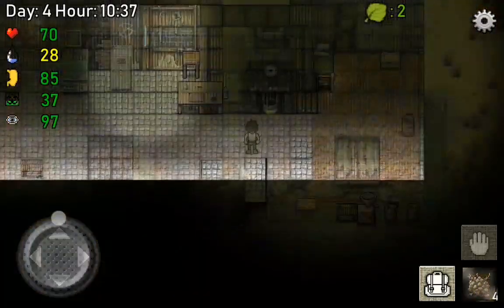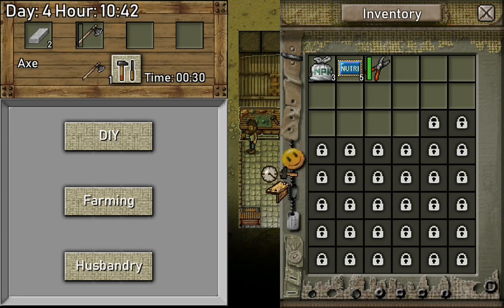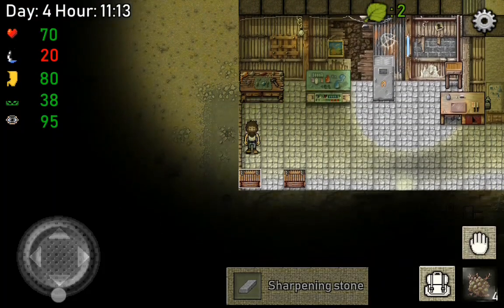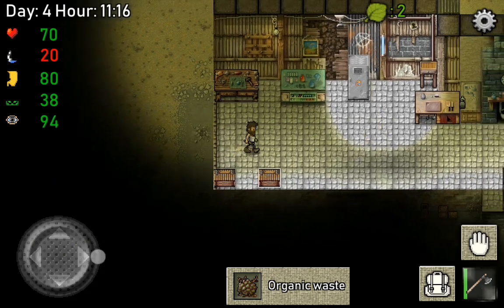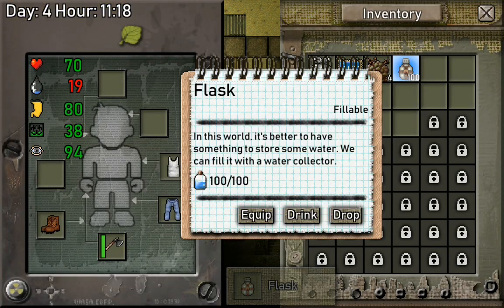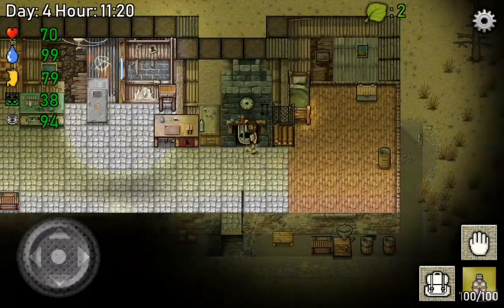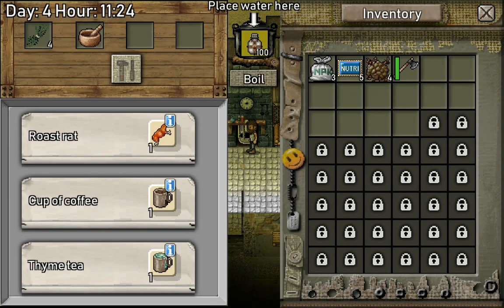Well that's looking great. Let's sharpen our axe. Get this out and then put this in here. Equip this, take the compost with us. Actually we're gonna drink, refill it and boil it again. Unequipped and put it in here. Let's go outside.